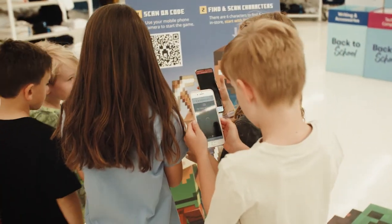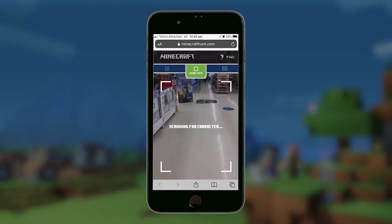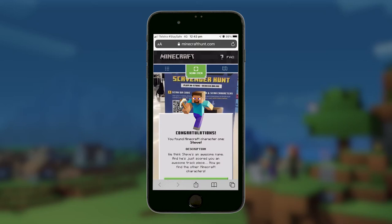It starts here where you scan the QR code and launch the app. In the quest list you will receive a clue to a missing mob. Now start searching. Once you have found him, press scan and aim your mobile phone camera at the point of sale to find out if you are correct.